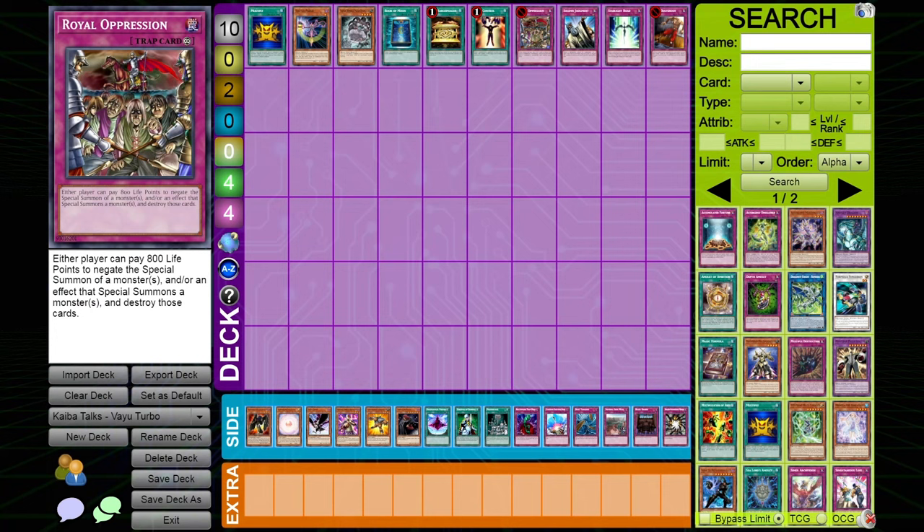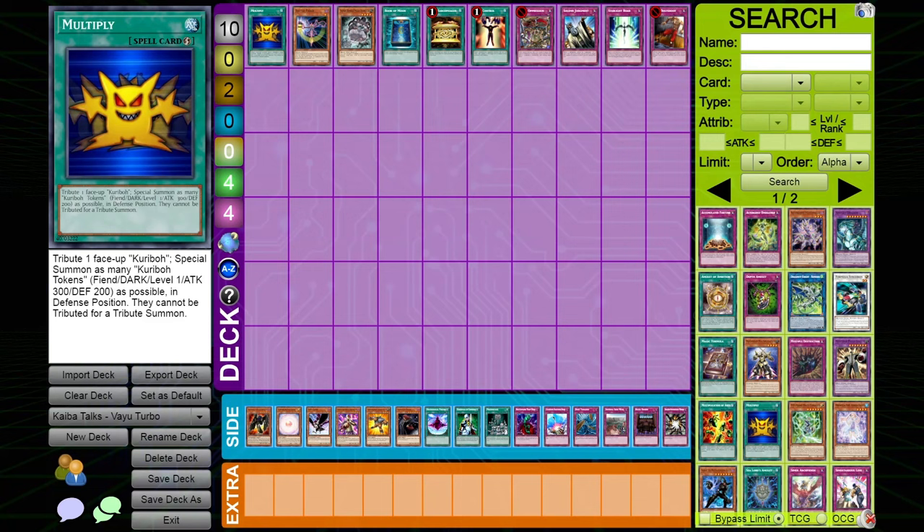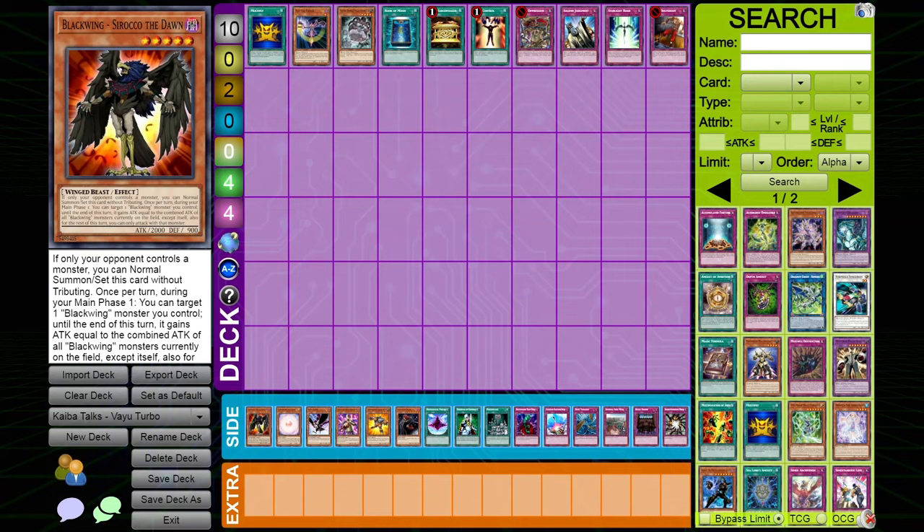We're getting into how to side deck against Vayu Turbo. The top row shows potential cards you can side out from your deck against Vayu Turbo, and the bottom row shows potential cards you can side in. Let's talk about the top row first.